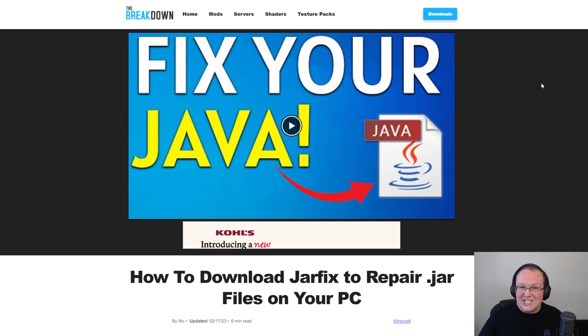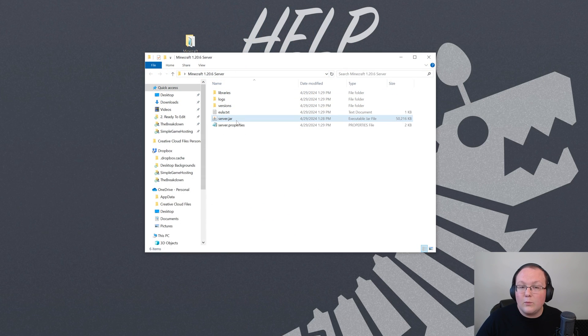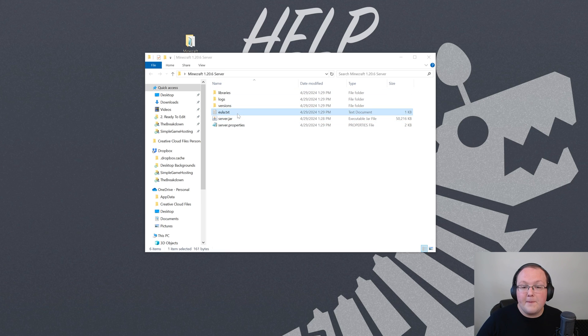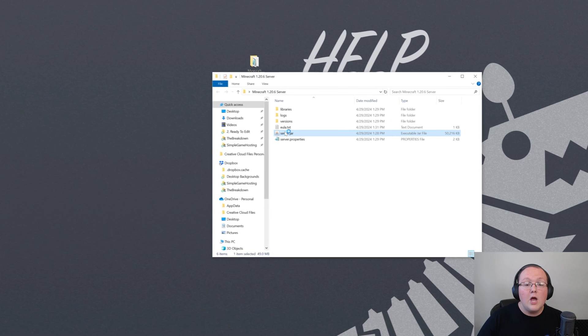You may also need to run the jar fix once Java is downloaded and installed. This takes all jar files on your computer and links them back to Java, making them work together - basically it activates your server.jar so that double-clicking it opens with Java 21 and generates the files and folders. After that, open the eula.txt in Notepad. If you agree to the Minecraft EULA, change 'eula=false' to 'eula=true', then click File and Save.